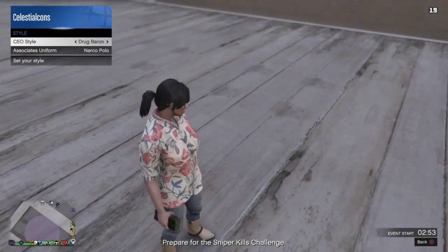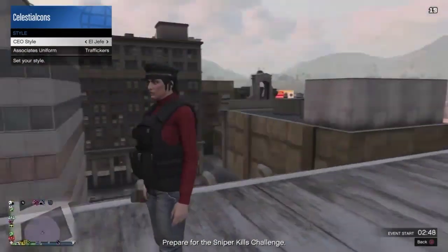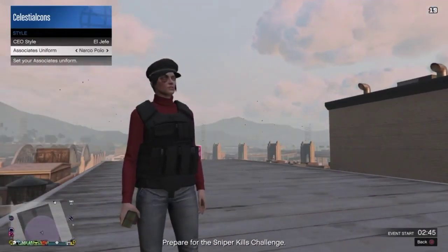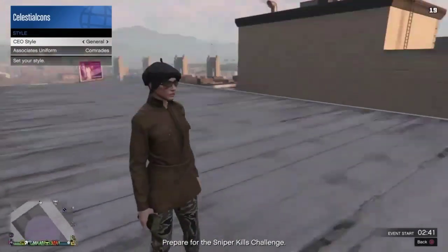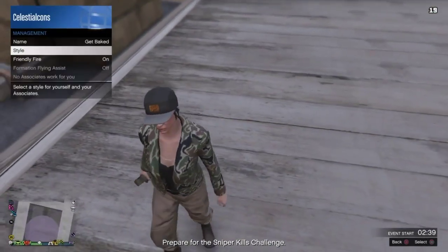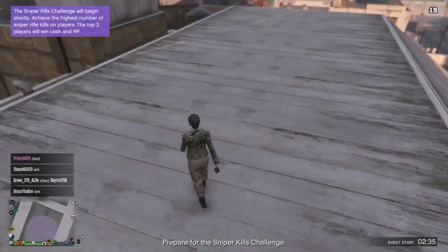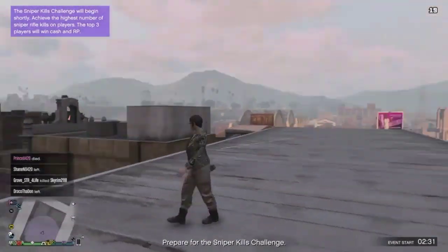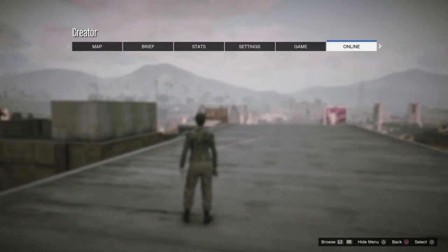Select the CEO outfit you would like — the CEO body armors are pretty nice, those are modded, and the tan joggers are pretty nice too. Whichever CEO outfit you want to save, go ahead and apply it in the online session. As you can see I have sticky bombs in hand, so make sure you have sticky bombs.